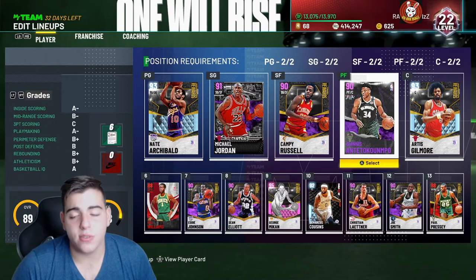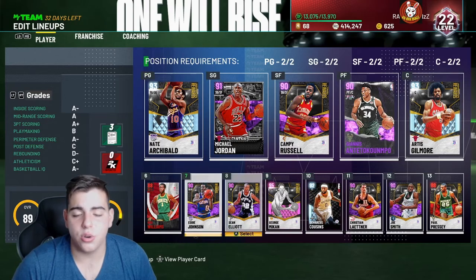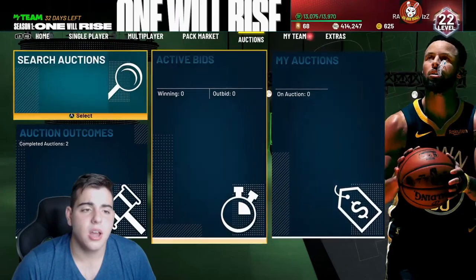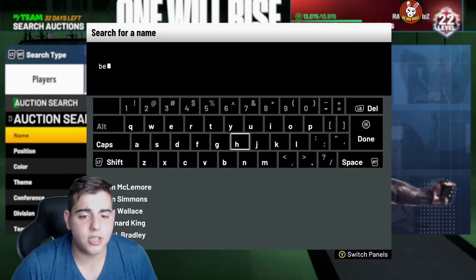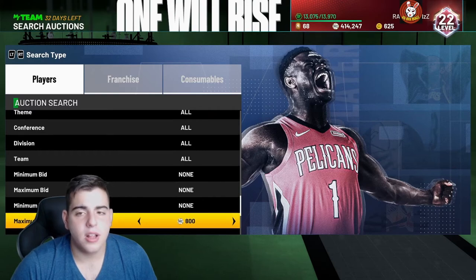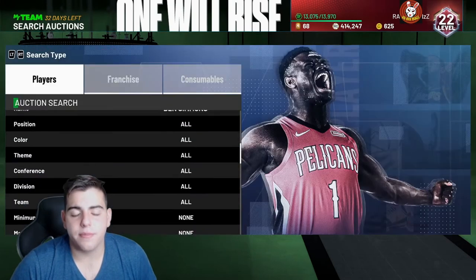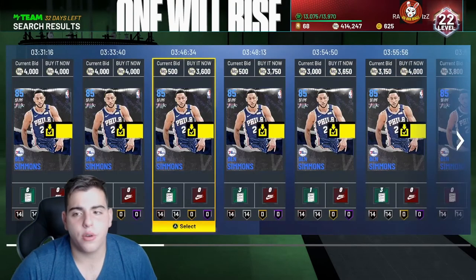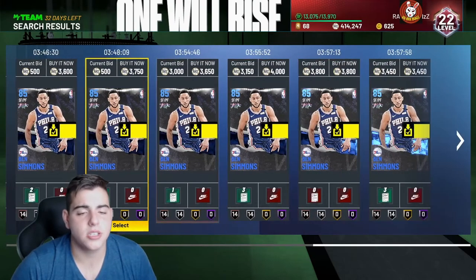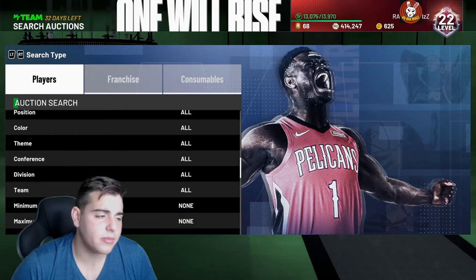If I were to sell Jordan and Giannis, I would be up around 520,000 MT. I don't think anybody even has as much MT as I do early in the game. The market is super high right now. Whether you have Rubies, whether you have Ben Simmons — it's probably a good time to sell. How are you going to make MT off this? Simple: you never buy any cards during the week, you just buy cards when content actually drops.